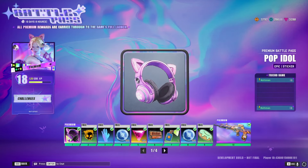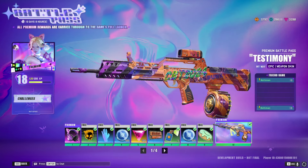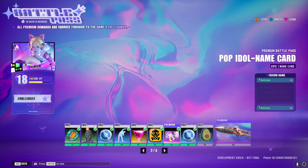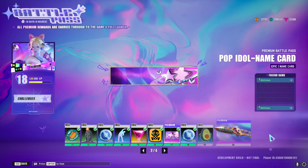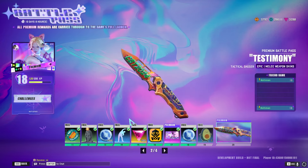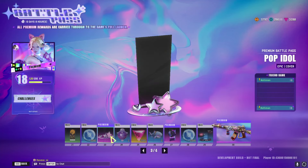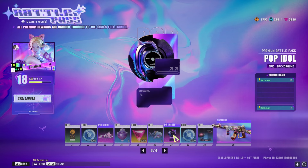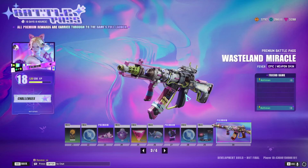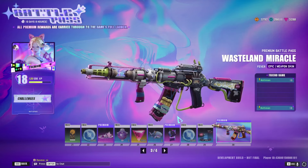On the first page you'll see the Pop Idol sticker with cat headphones, and then at the end the Testimony My Way weapon skin. On the third page you've got the Pop Idol cover, the Pop Idol background, and the Wasteland Miracle weapon skin for the Fever assault rifle.